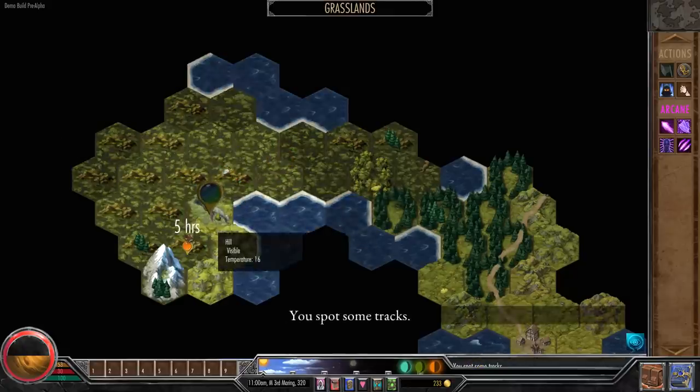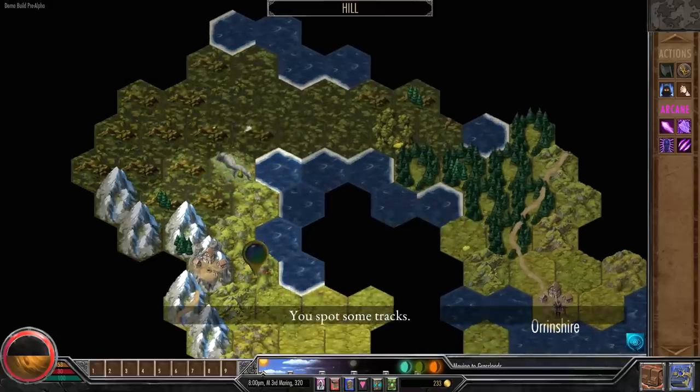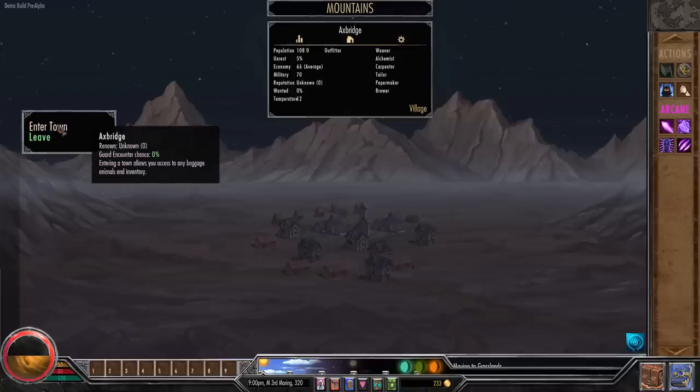We need to find Axe Bridge to the west. There's something over there — is that the town? Axe Bridge! We found it! Normally these towns are connected by roads, but this one seems to be abandoned out in the middle of nowhere. Let's enter town — first thing we need to do is get our stamina back.